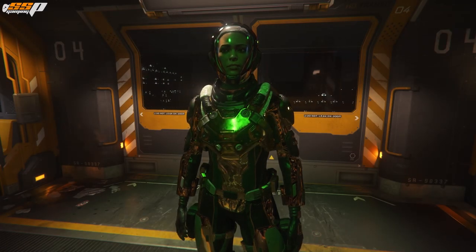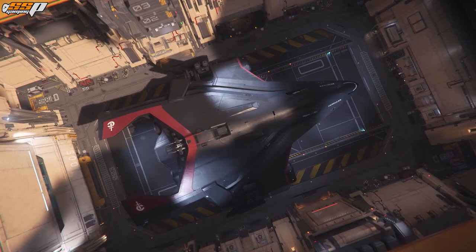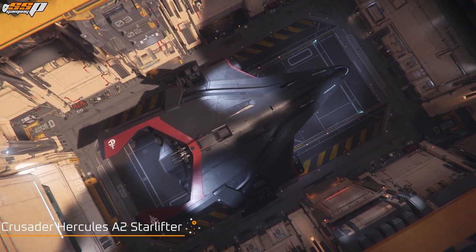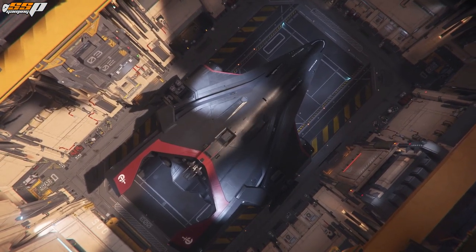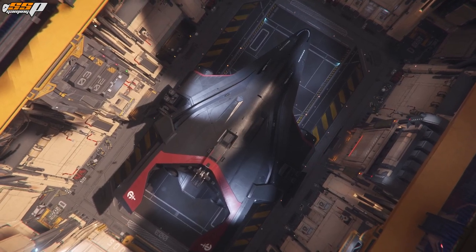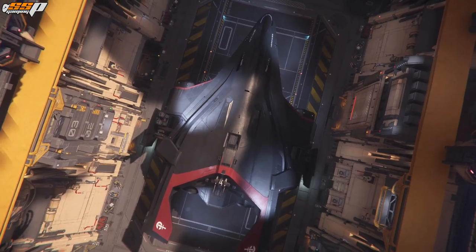Hey everybody, my name is Carey Spikes and welcome to another Star Citizen video. In today's video, we're going to be taking a look at the Crusader Hercules A2. This is the Assault variant of the Hercules lineup. I have done videos on the C2, the civilian version, and the M2, the military version, and if you'd like to see those, there will be links in the top right-hand corner of the screen.